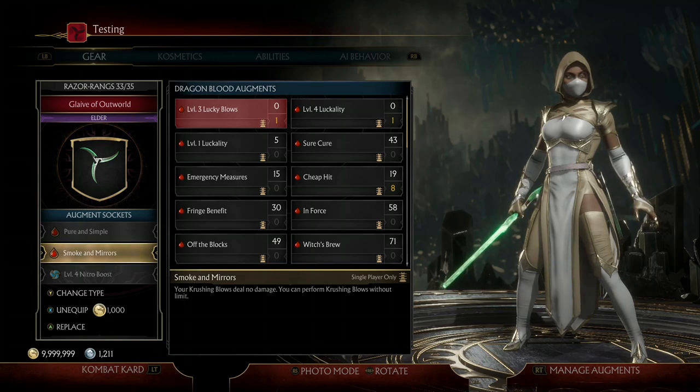But if you're wondering: Crushing Blows deal no damage, so how is Lucky Blows going to kill them? It's simple — Lucky Blows doesn't care about not dealing damage. As long as you perform a Crushing Blow, it gives Lucky Blows the option to instantly KO them every single time you perform a Crushing Blow.